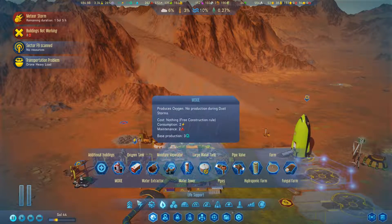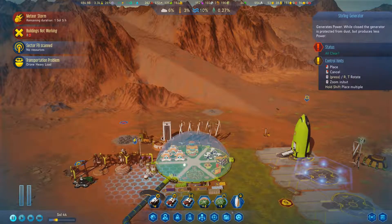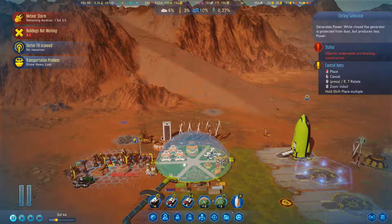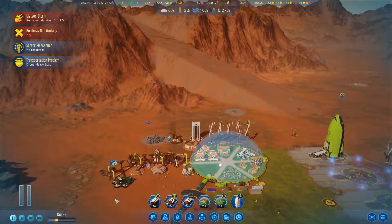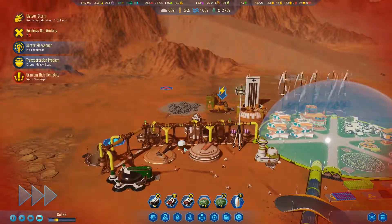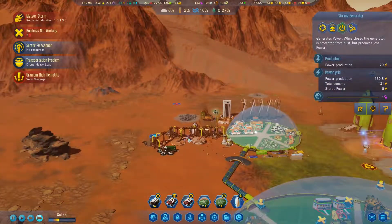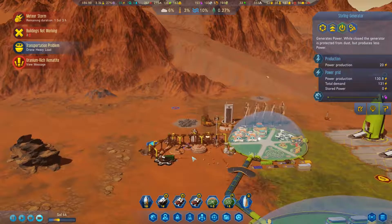Let's go to the build menu and look at electricity. The Sterling Generator would give us 20 out of the gate, which would get us back in the positive. We're going to do that — just for the sake of what we're doing here. We're going to put it there, get things rocking and rolling, and open it up. Beautiful. Oh, we're still just slightly shy.